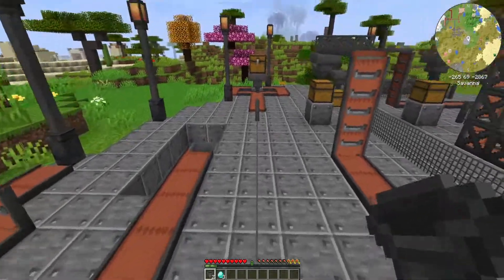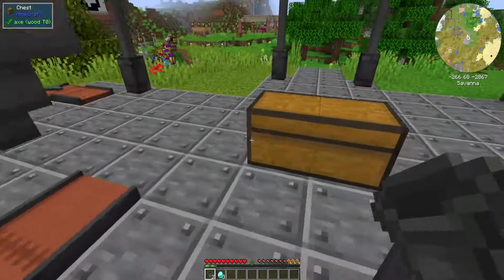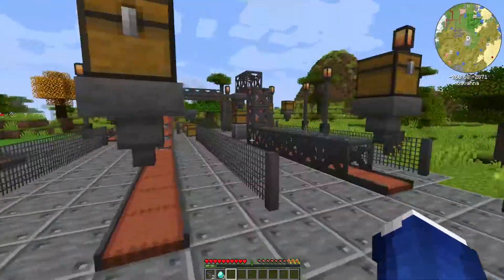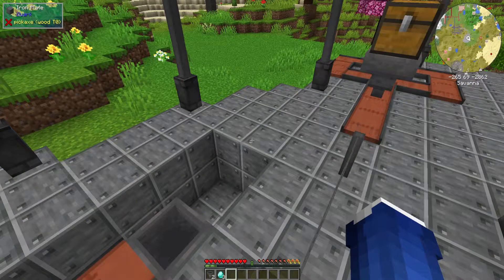So what can you do with all of these? Obviously you can move items from point A to point B, but what are some specific use cases? If you remember our mining turtle tutorial, you can have a mining turtle dig out a huge hole and bring all of its resources back to one chest.